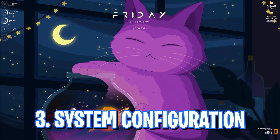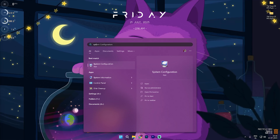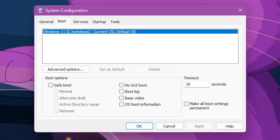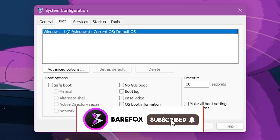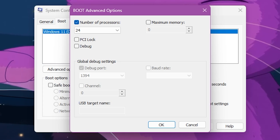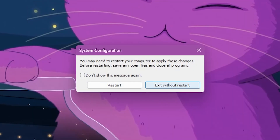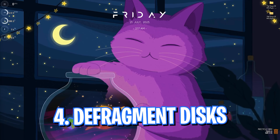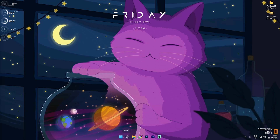Step number three is system configuration, where we play with our boot settings. Open up System Configuration on your PC, go to the Boot section, click on Advanced Options, select Number of Processors, and choose the maximum number of processors. This will help improve your booting time and gaming performance. Click OK, Apply, OK, and then exit without restarting, since we're going to restart the PC later.